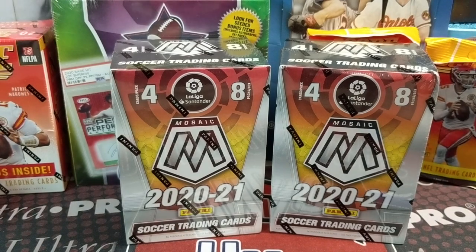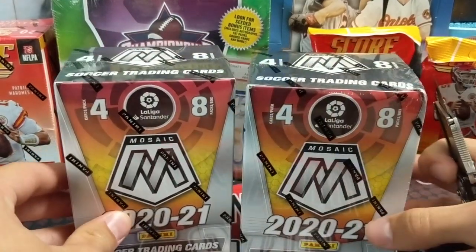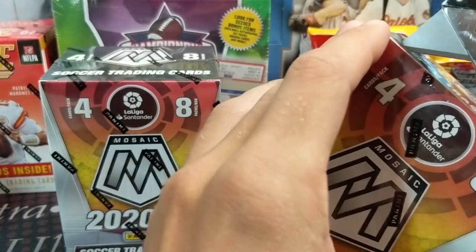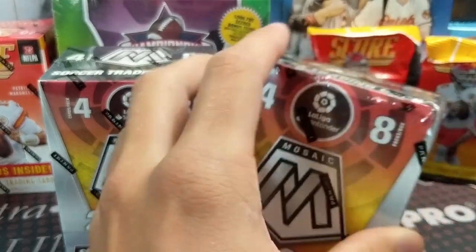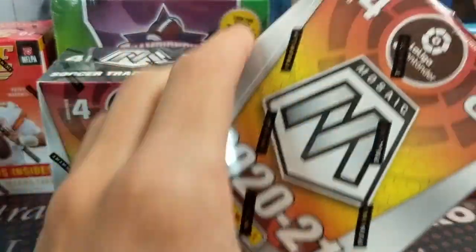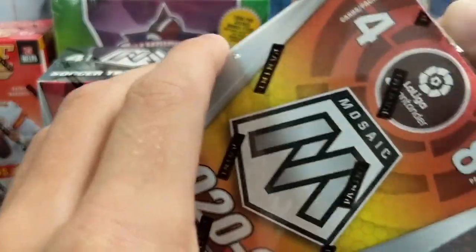Hey everyone, it's Earth Collectors here. We are opening up the brand new 2021 Mosaic Soccer Blaster Boxes — or Value Boxes, they're Blaster Boxes. These are four cards per pack, eight packs per box.